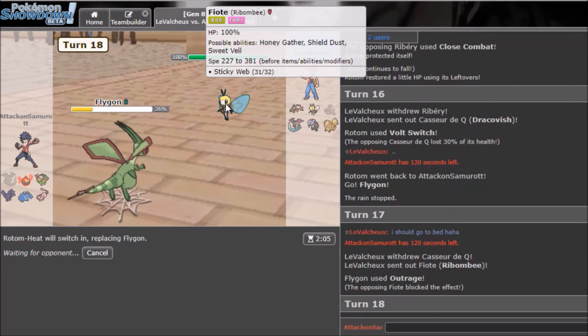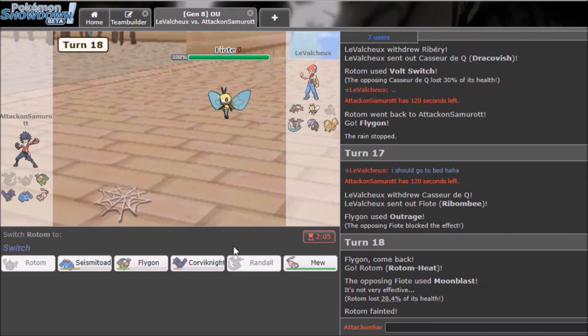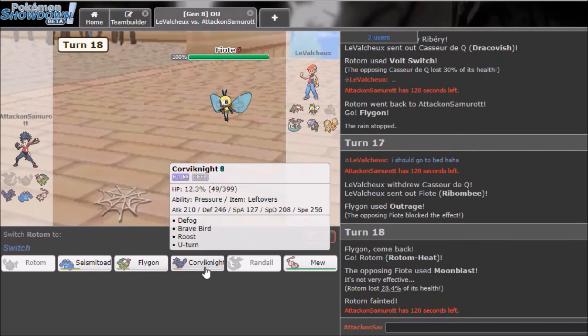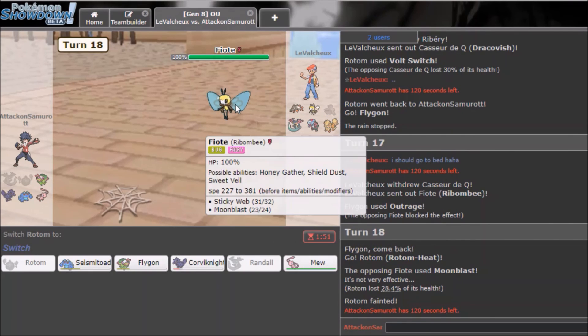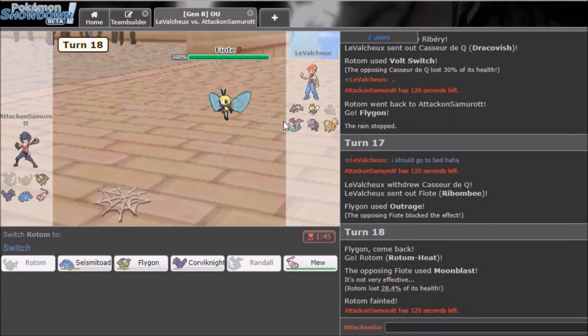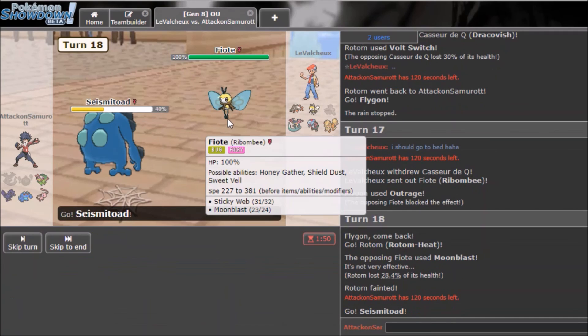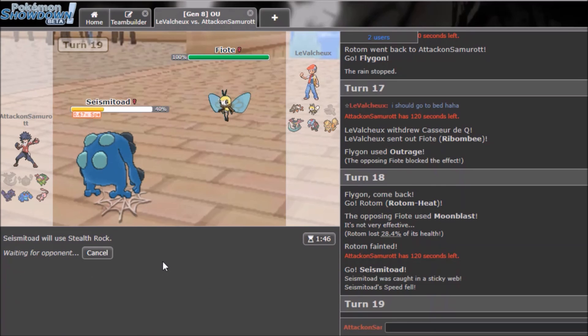He goes Moonblast — that killed me. Corviknight doesn't take the hit, which means I lose. I don't know if I can pull this back. The best thing I can do is probably get Stealth Rocks up with Seismitoad. I'll attempt to get Rocks — I probably won't live but I might as well go for it, I don't lose anything by trying.